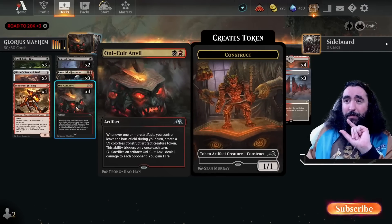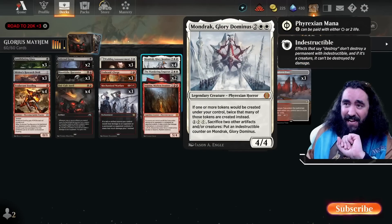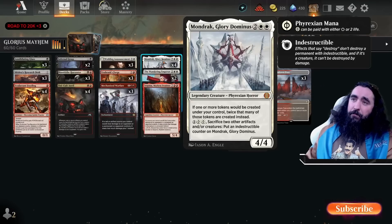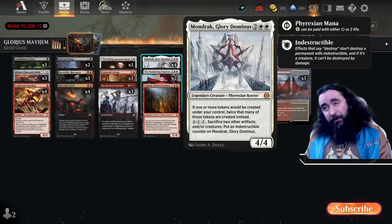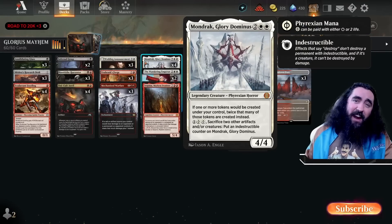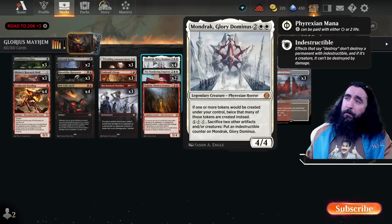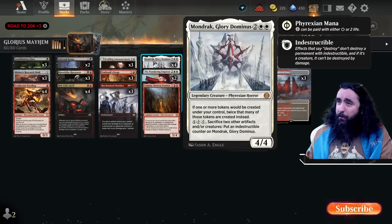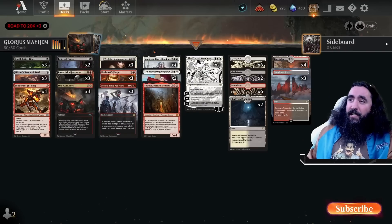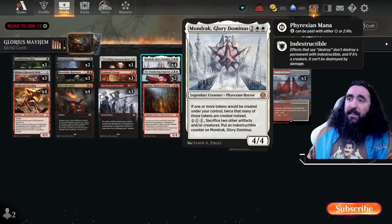Imagine that every time you do this, you get double the tokens out of it — that, my friends, is indeed glorious mayhem. We're also playing Wedding Announcements because together with the Mondrak, they're just very darn tasty. Imagine you play the Wedding Announcement on turn 3, then on turn 4 or 5 to protect your Mondrak — you play the Mondrak, you're getting two freaking tokens out of this, and you can sack them to make it indestructible.